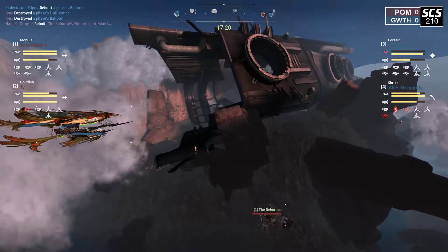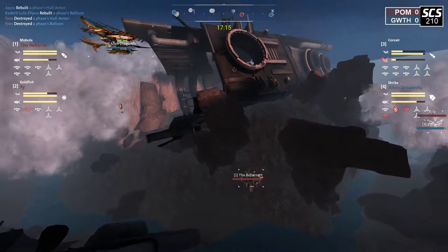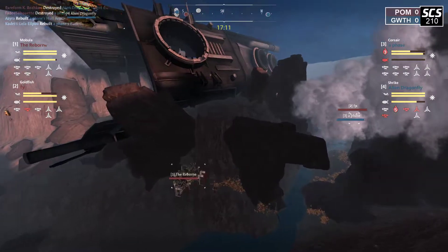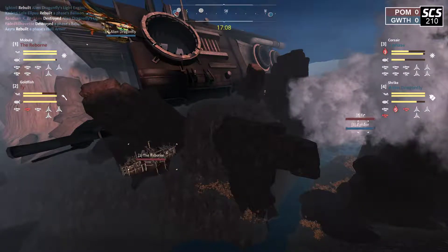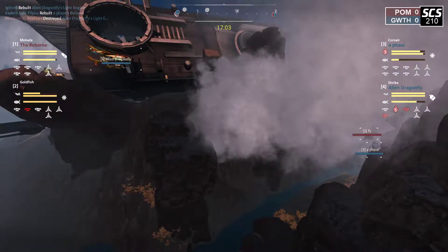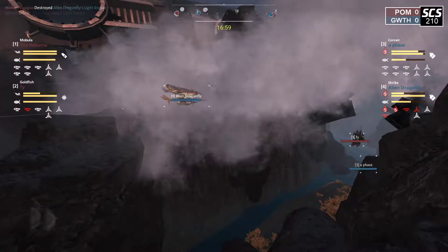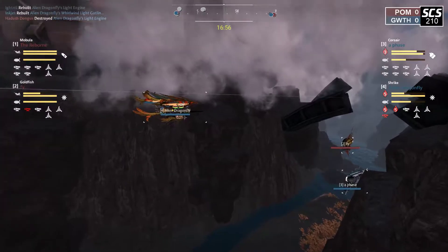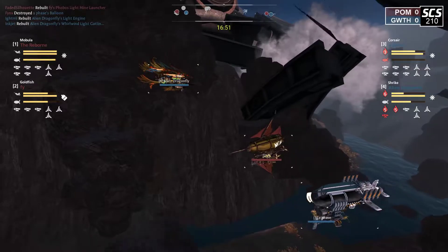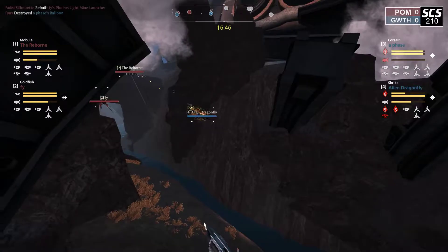I don't know if they're going to be able to deal with these mines. Now with Reborn having the super low position, the huacha is not going to have downward arcs, and the mines are going to make it very difficult for them to descend. So I think Shrike may just disengage from the Reborn and try to get a dual focus on the Phi with their ally, which makes sense given that Reborn is crippling their long-range potential a little bit with this mine launcher-based build. Alien dragonfly is able to safely disengage from the Mobula, now hitting the Phi.